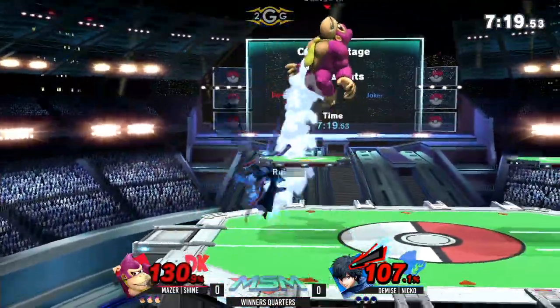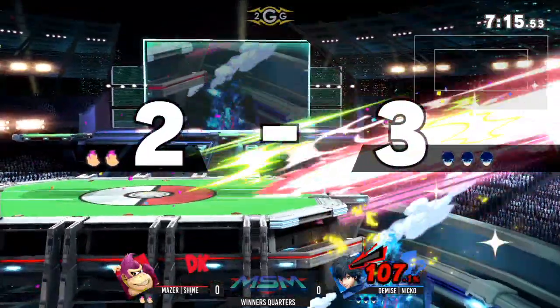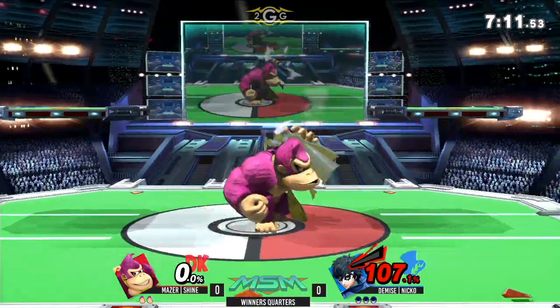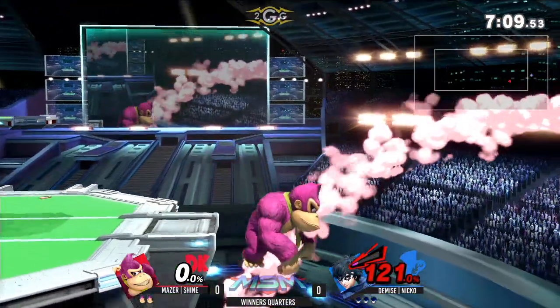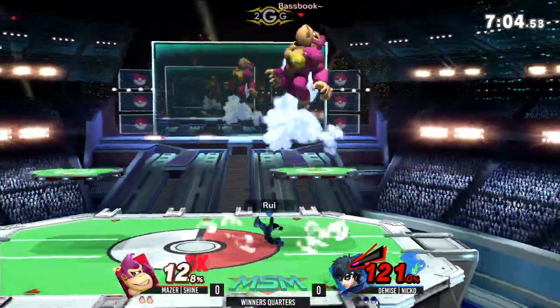He's gonna work his way back onto the stage here, coming with the down air into a forward air, knocking him off to the right side. And now it's his turn for the edge guard — perfectly timed right there, dropping off from the ledge to get a back air. Steal that for a stock. That back air is so strong; it's actually pretty similar to Lucina's back air, just the way that you would use it and the timing.